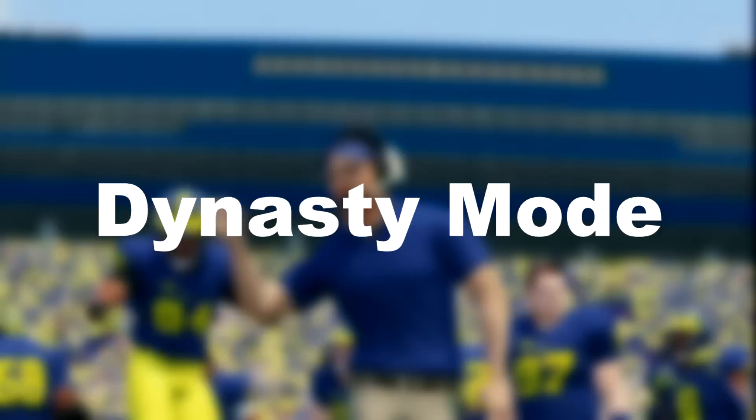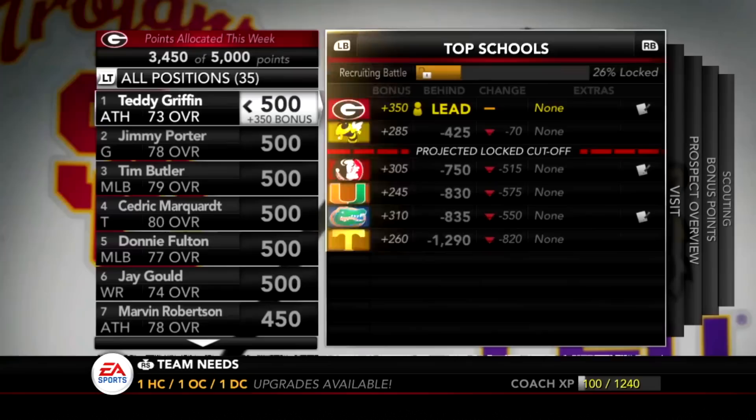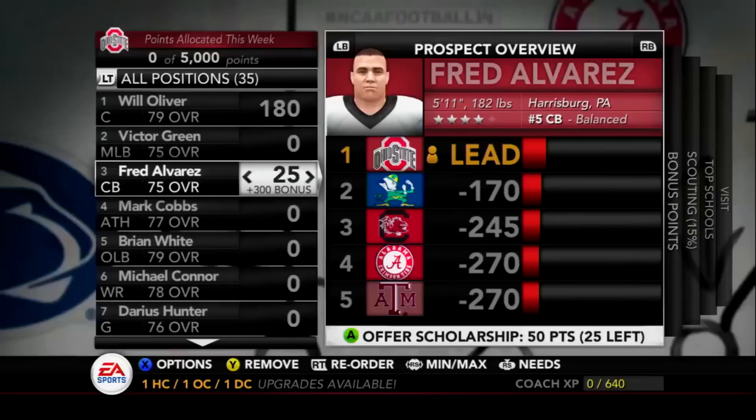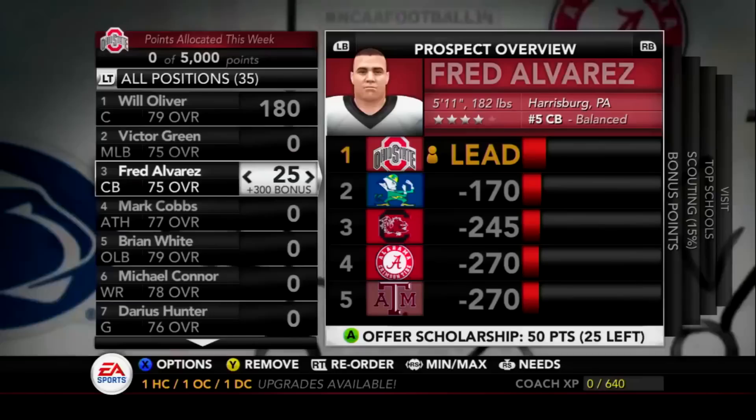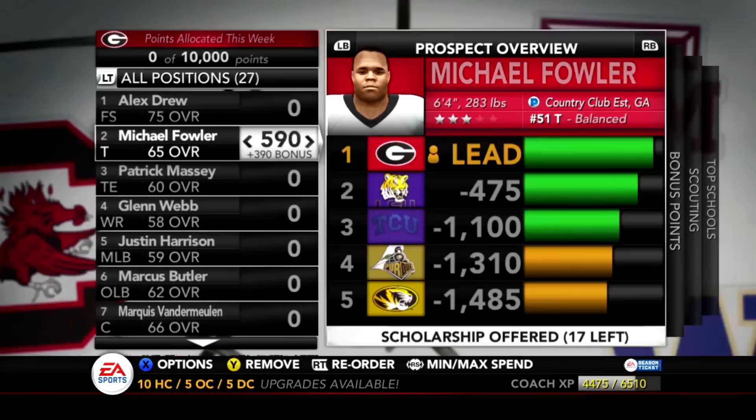Dynasty Mode — the most popular mode in the NCAA football franchise. This is a mode that is still played heavily today by people who are still playing and updating NCAA 14, one of the greatest football video games of all time. This is basically NCAA's version of franchise mode in Madden, but it was always way better and offered more depth, especially in the later years of the franchise, where Madden's franchise mode started losing features and became pretty stale. Dynasty Mode allows you to take over your favorite college football program and build them into a powerhouse — you're the coach, you're the recruiter.